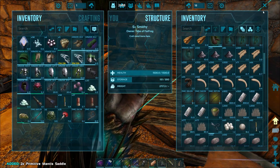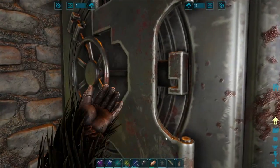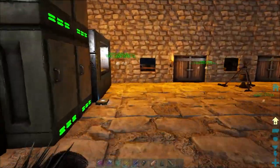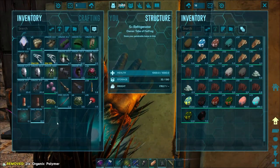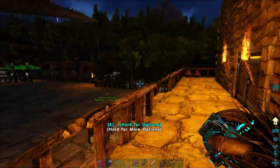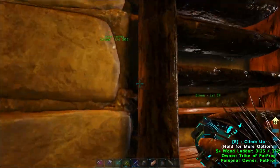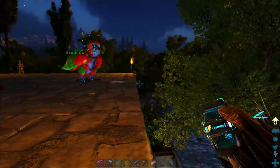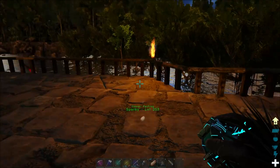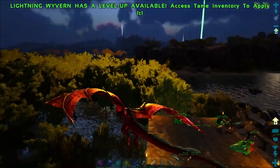Here are the mantis saddles. Let's get rid of these death worm horns because they're super heavy, and let's dump off our organic poly. I've got to figure out where the heck that wyvern ran off to because I don't want him to get himself killed somewhere. There he is, Sparky - what are you doing down there bud? Let's get you up on top of the base.